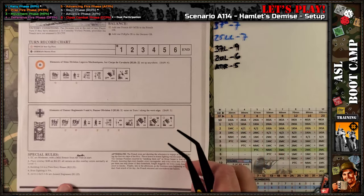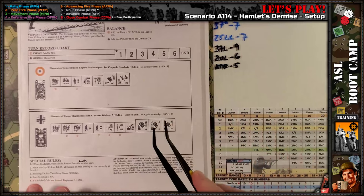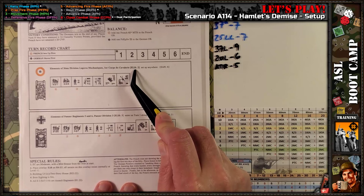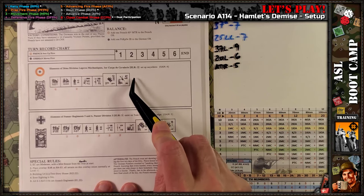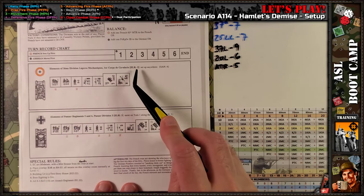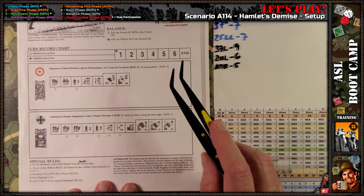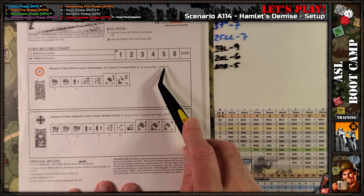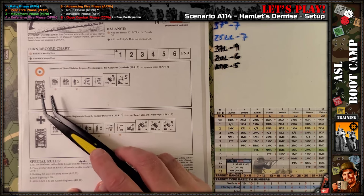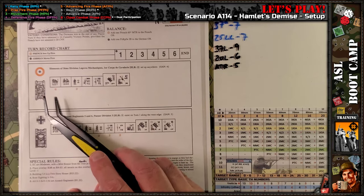Let's look at the order of battles real quick between the French and the Germans. French have ELR 2 — bad. I hate low ELR scenarios because you're going to have troop quality problems from the get-go with an ELR that low, most likely. Sniper 4, not too bad. We may see some French sniper activity in this one.